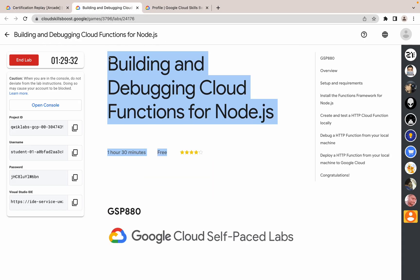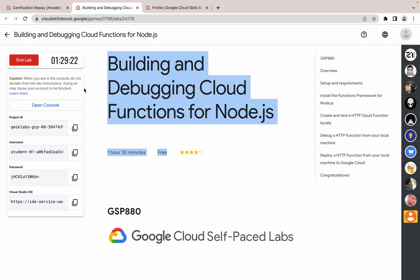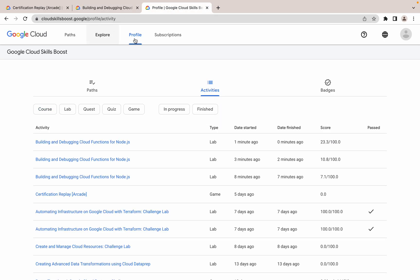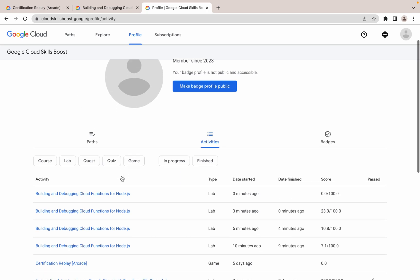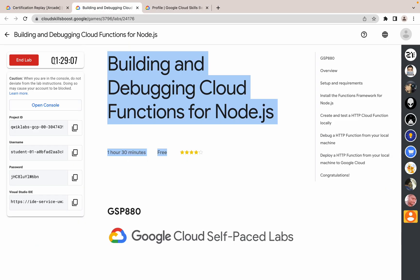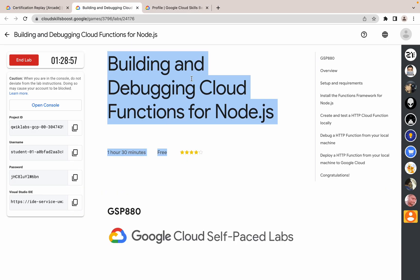In the previous version, the green tick appeared while you were spending time on lab provisioning. Now we have to wait around three to four minutes. If you go to your profile section and refresh the page, you can see I started the lab zero minutes ago and my score is zero. Just wait for at least three to four minutes, and after refreshing the page you will see the score increasing.